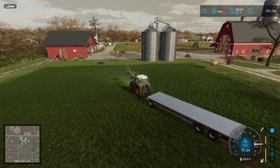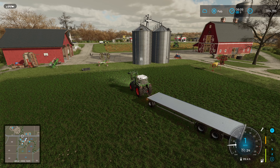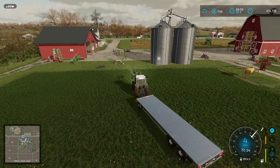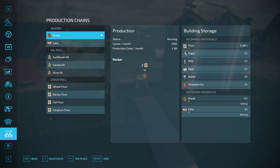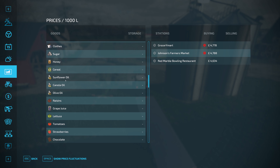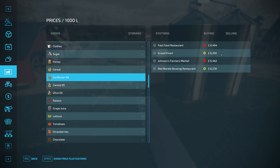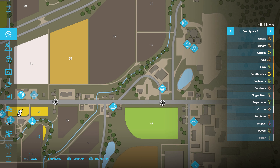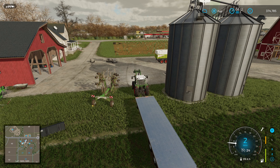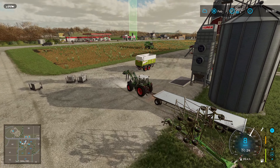Oil production has finished. Bread production might have also finished now — nope, it hasn't. Still going. So where is going to be the best place to sell the sunflower oil? Oh yes, it's looking good — fast food restaurant or Johnson's Farmer's Market, I reckon. The fast food restaurant — I don't think we've been there before. Oh, it's right opposite my farm. Yes, we definitely haven't sold anything there before. Why don't we do that then?